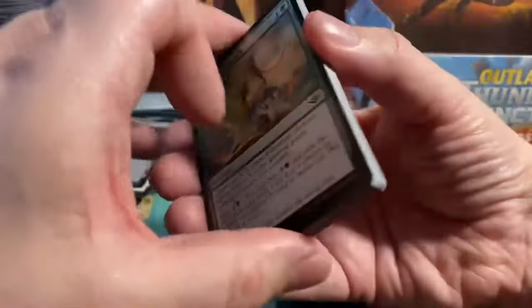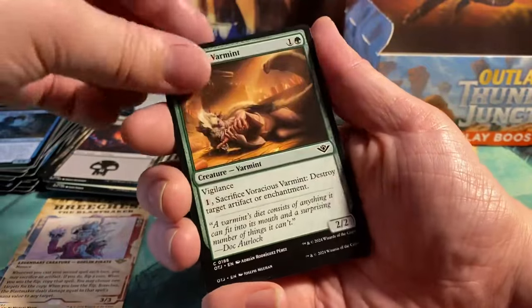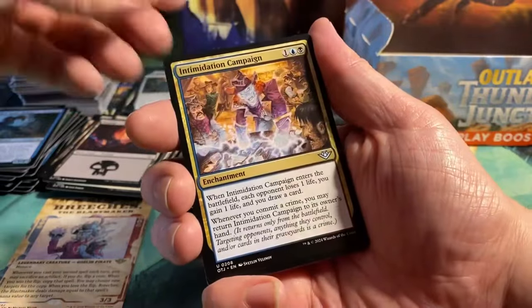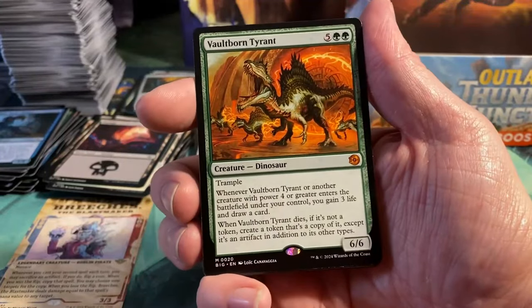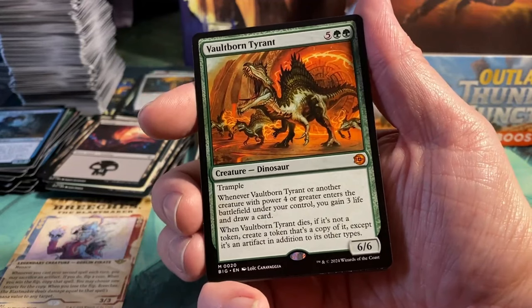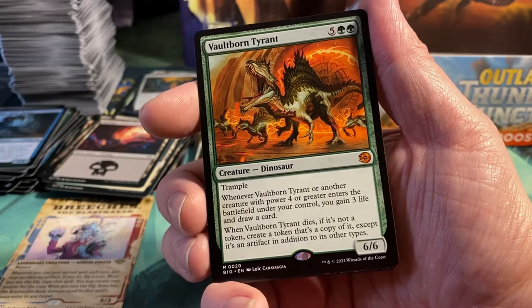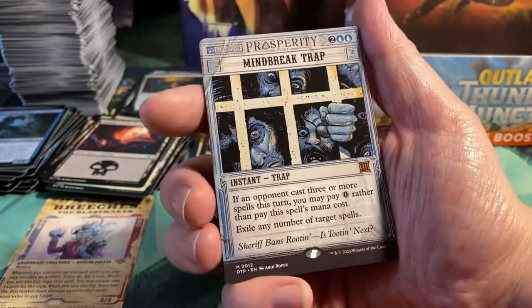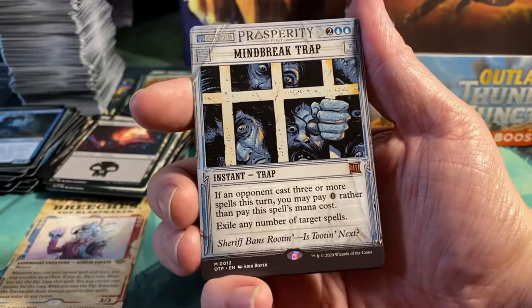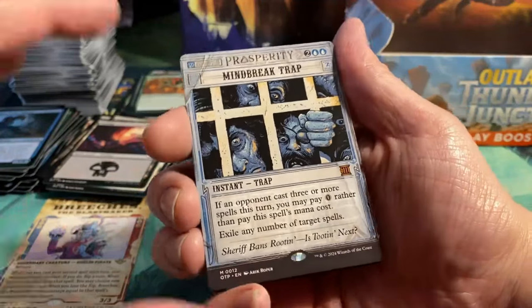We have three more packs including this one. Tumbleweed Rising, Irascible Wolverine, Outlaw Medic, Harrier Strix, Mourner Surprise, Voracious Varmint, Congregation Griff, Rise of the Varmint, Intimidation Campaign. We have as a rare Bonnie Pal the Clear Cutter. We have another Mythic — Vault Born Tyrant! For seven it's a 6/6 Trample, and when it or another creature with power four or greater enters under your control, you gain three life and draw a card. When Vault Born Tyrant dies, if it's not a token, create a token that's a copy of it except it's an artifact in addition to its other types. And we have Mind Break Trap — also a great Mythic. I thought it was a Mana Drain, honestly. Mind Break Trap is a four-cost instant trap: if an opponent cast three or more spells this turn, you may pay zero rather than pay this spell's mana cost. Exile any number of target spells.